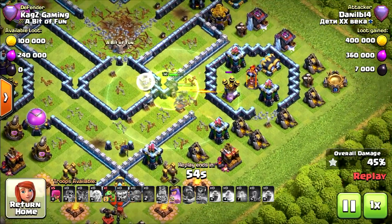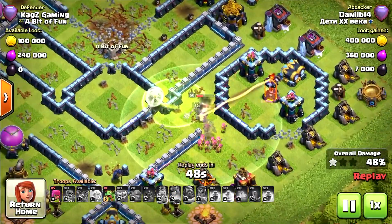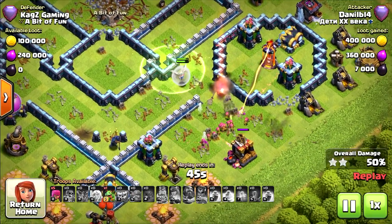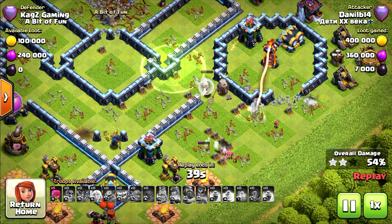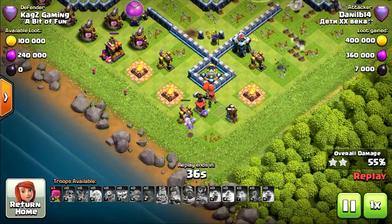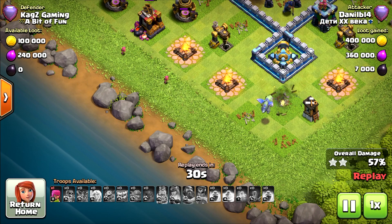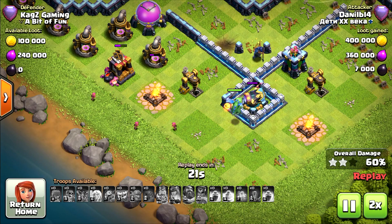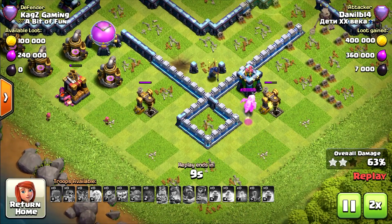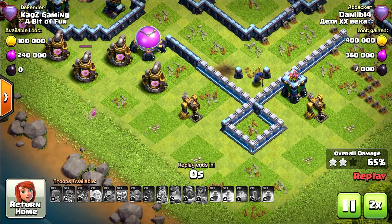The royal champion can't survive. Another super wall breaker wants to help the queen. She'll need to use the ability if he wants her to survive, but the grand warden won't survive either, and neither will the queen. Now the baby dragon with a few archers has 30 seconds — it will be a low percentage. The archer tower finishes the baby dragon, so it ends at 65%, 2 stars. Nicely done.